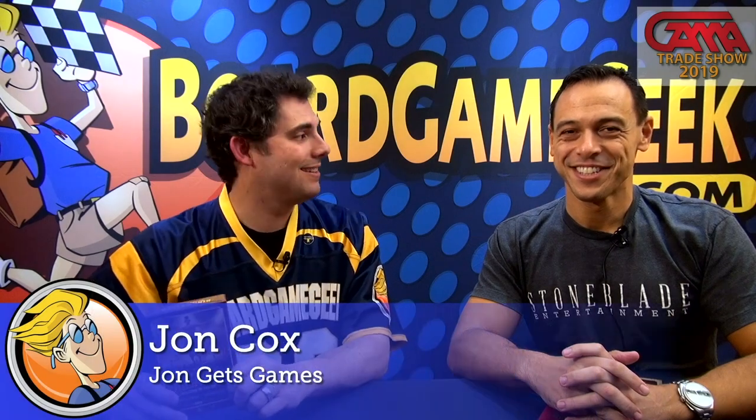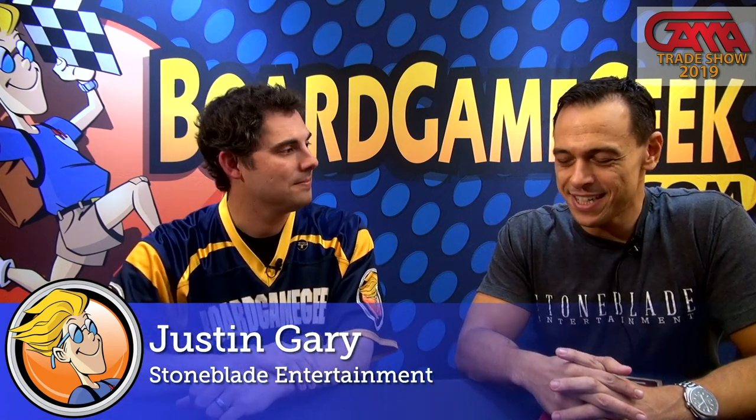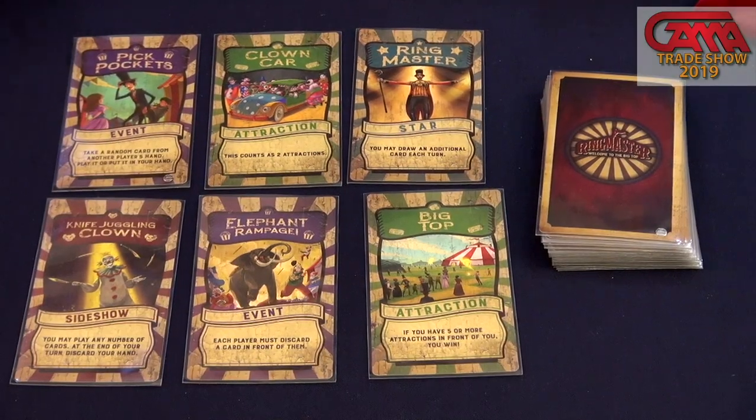Hey there, I'm John with Board Game Geek, and today we have Justin here from Stoneblade Entertainment, and he's going to be showing us Ringmaster. It's a tiny little box, very cheap price — $9.99, coming out in April. This is Justin's newest design and it is a super fun light card game that uses a circus theme, as you might have guessed from the name Ringmaster.